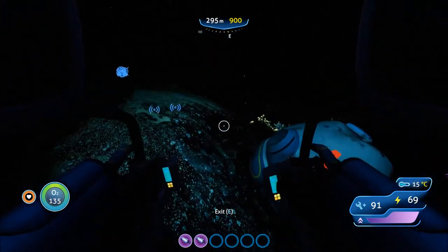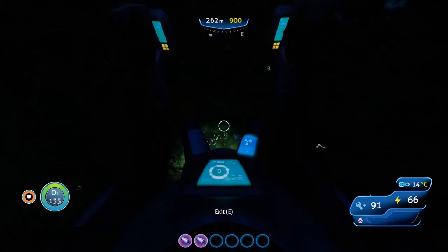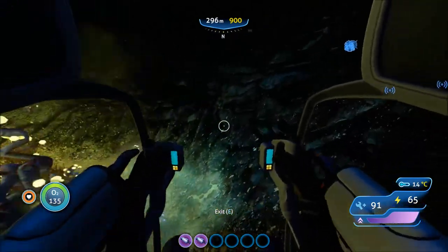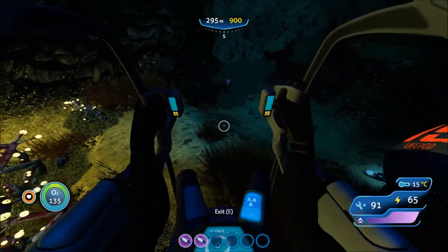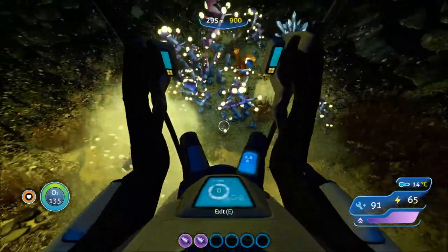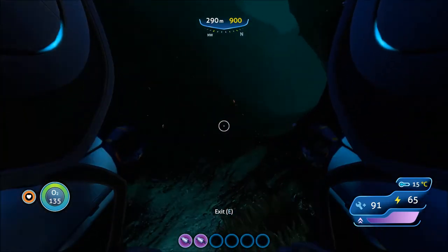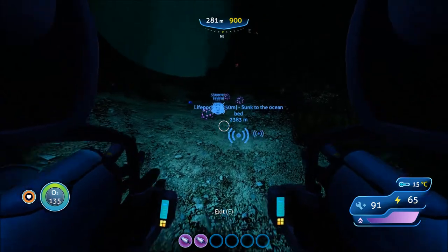Okay, now how do I get out of here? That is so pretty but I don't want to be down there. I didn't want to come down in here. What is that? Let's see. Okay, this might be a way to climb out — I'm going to climb out with the prawn suit this way. Power cell recharge fragment. I think I got it.